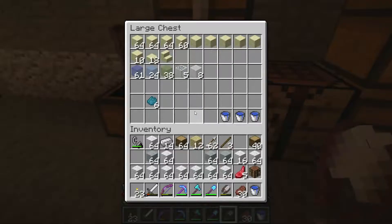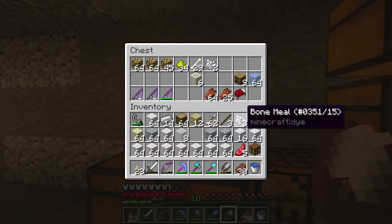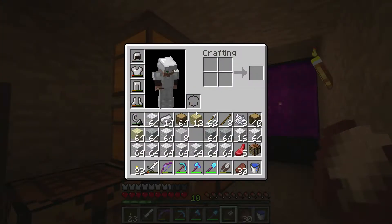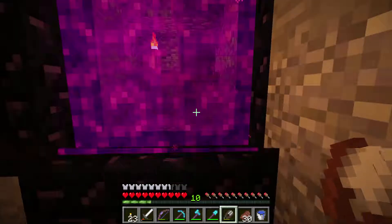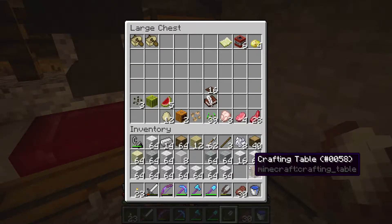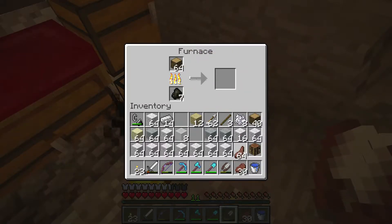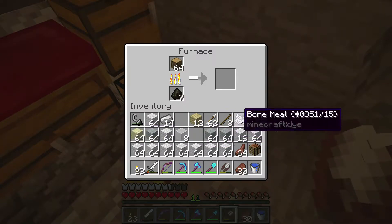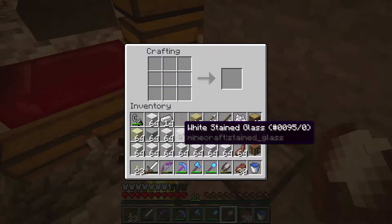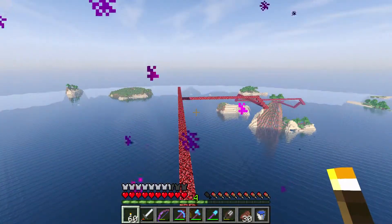I'm going to need more glass than that — I want a whole stack. I need some bone meal to dye it and if it's a whole stack I'm going to need eight. Time to go burn it — I'll cook that into charcoal, then turn it into glass and dye it white, and I'll have all the things I need to go to the next phase of the plan.